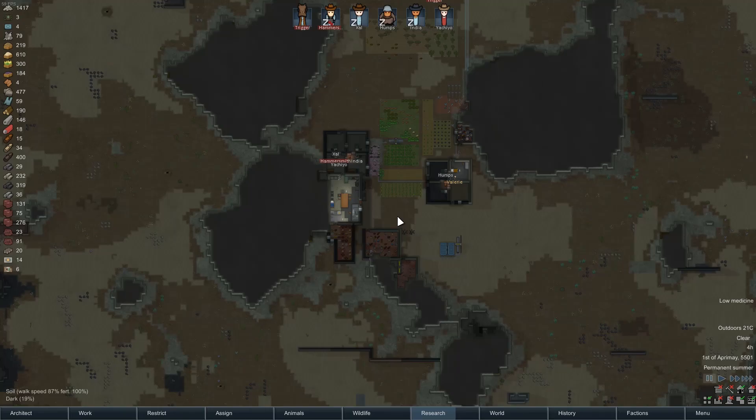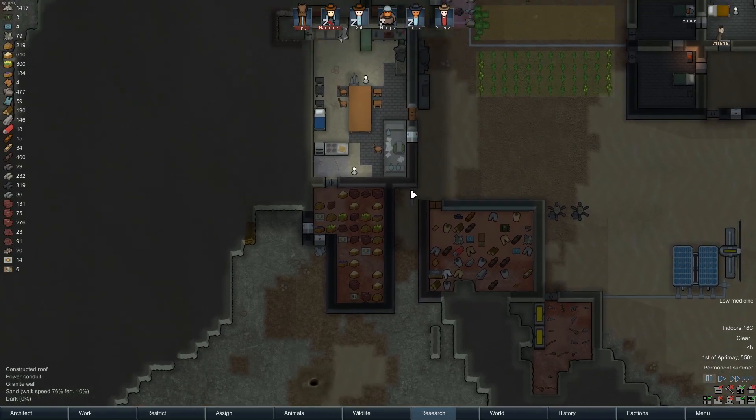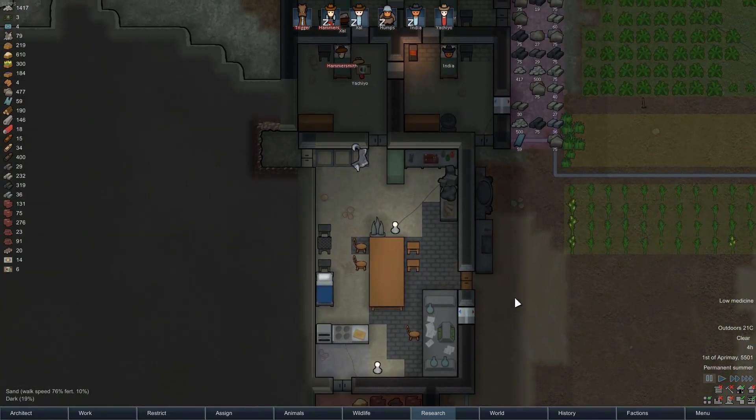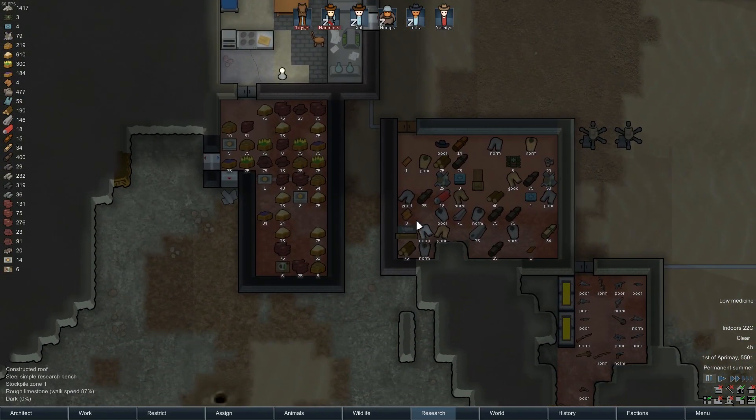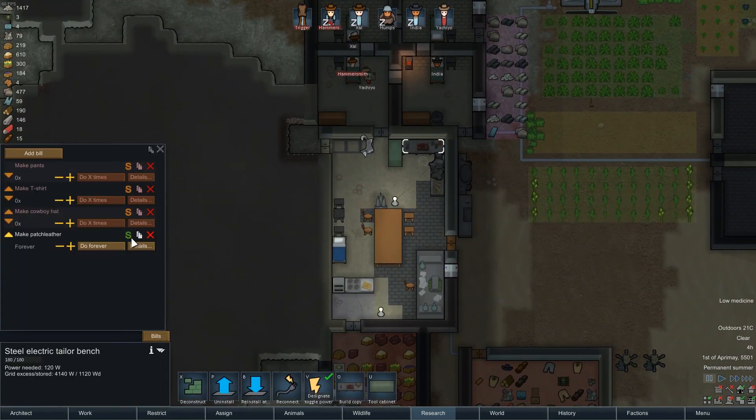Welcome back everyone, GrimlinArchery here, time for some more RimWorld. Today I expect to be a somewhat busy day because of the things I would like to do. Among them, somebody pointed out to me that my patch leather thing is still here, which I do not want anymore. I would however like to make a couple of pants, a couple of shirts, a couple of cowboy hats.